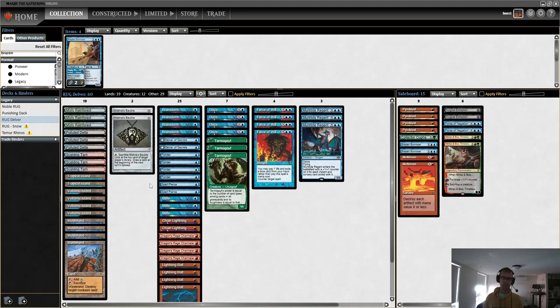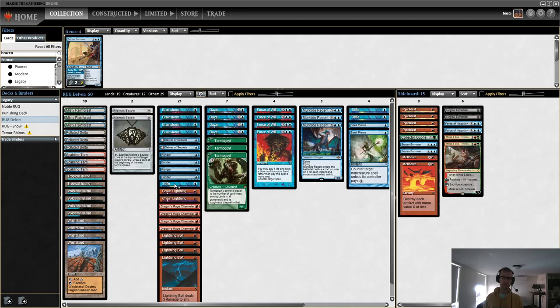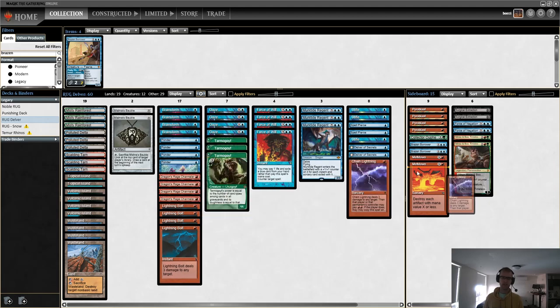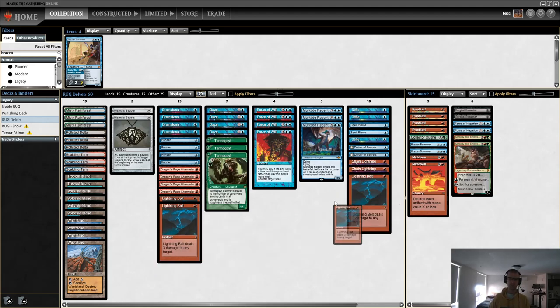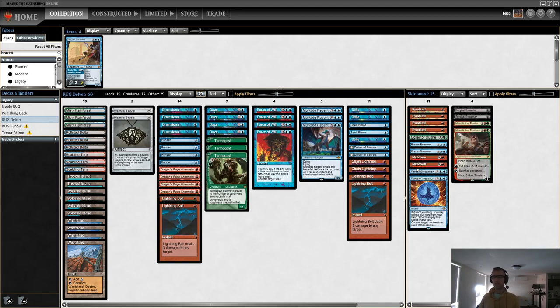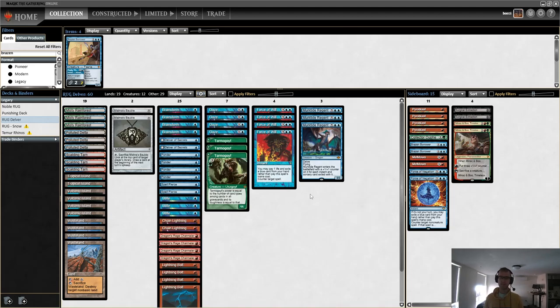Who knows if we'll actually play against 8-cast, but I did map out a little sideboarding plan. I would cut a bunch of 1-drops and probably bring in the Force of Negations - so it would be these 11 for these 11. I'm playing Brazen Borrower; I've been trying a Submerge but it's not doing a lot. I was on the 3 Minskin Boo plan and trimmed down to 2 - there's not much mid-range control in the mirrors, and we have the Stifles there now. Excited to bring Stifles back out of retirement.